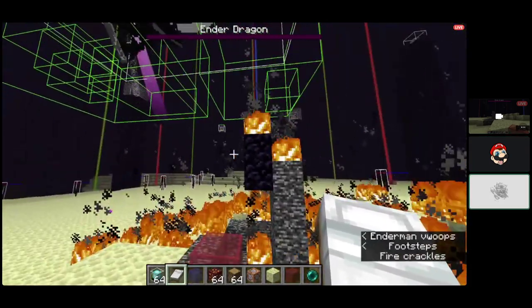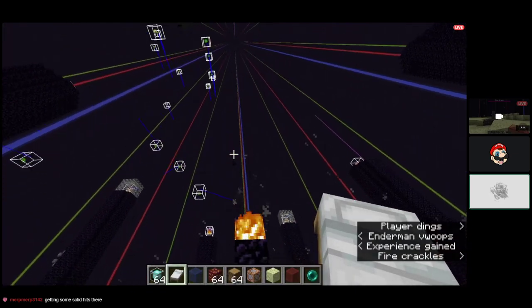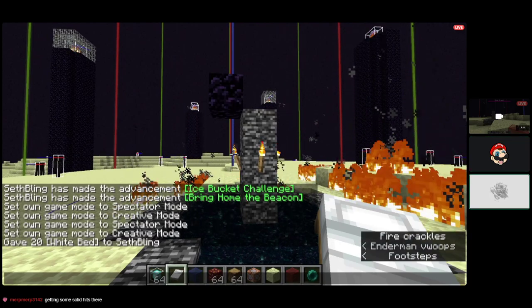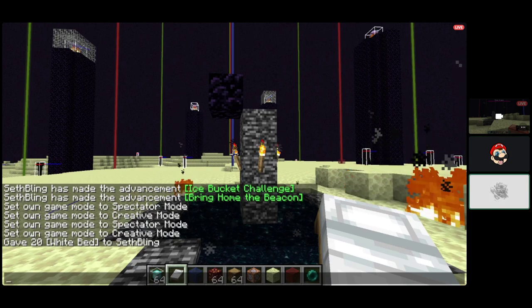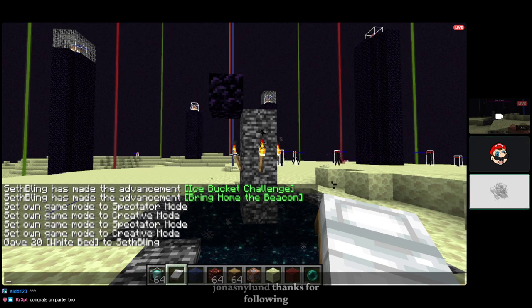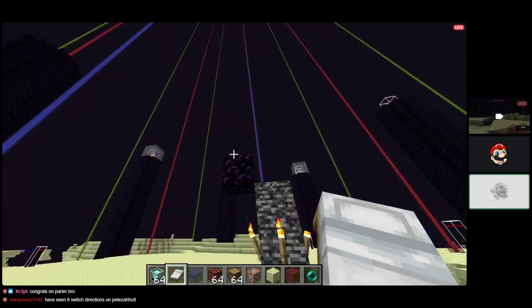That's how the obsidian one-cycle works. The thing with it is that the dragon's head always swings on either the left side or the right side — it won't alternate, it'll always swing on the same side consistently. With the obsidian one-cycle, the reason I told you to go to the other side of the bedrock is because it was swinging on the right instead of the left. Whenever the dragon is perching you'll have to look straight up and see if it's swinging left or right, then position yourself on the opposite side from the swing so the head is above you.